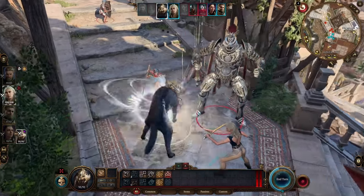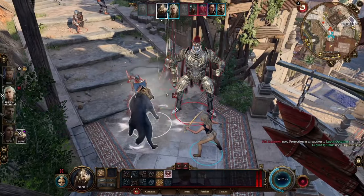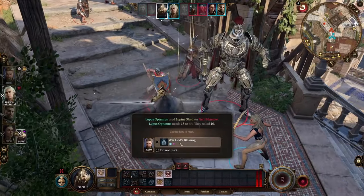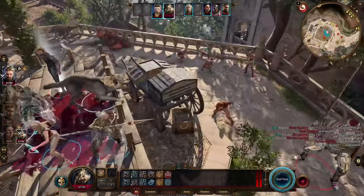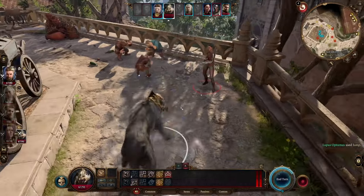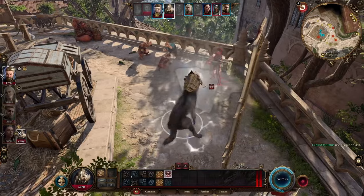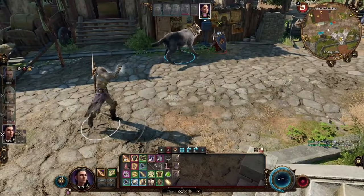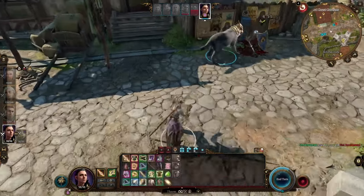All companions get additional skills at Ranger level 5 and level 11. The bear, for instance, gets a disarming attack that disarms 100% of the time. The wolf we'll be using has a skill to knock people prone, plus a passive called Pack Tactics — getting advantage as long as it's within 5 feet of an ally. And if the target is Hunter's Marked, the wolf gets an additional d6 of damage.